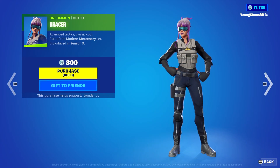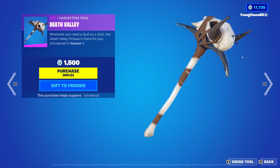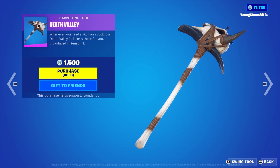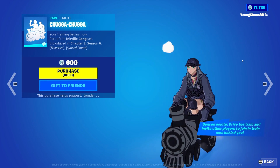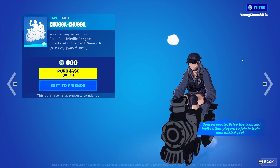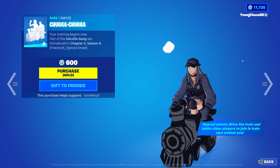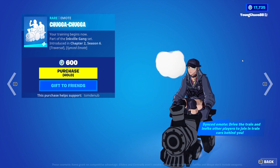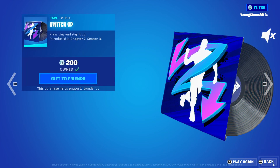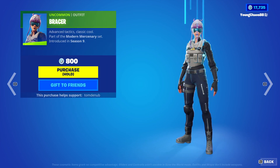Rebracer is returning as an Uncommon Outfit for 800 V-Bucks. Recon Specialist, a Rare Outfit at 1,200 V-Bucks. Death Valley, an Epic Harvesting Tool at 1,500 V-Bucks — a very expensive harvesting tool. Chugga Chugga is a Rare Emote at 600 V-Bucks — it's a Sync and Traversal emote, so if you're the one that starts the train by doing the emote, other players can join in behind you, up to 16, so pretty worth it. And we have Switch Up, a Rare Music Pack at 200 V-Bucks, and Hang On, also 200 V-Bucks.